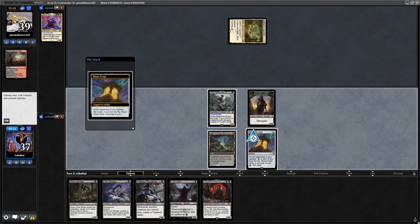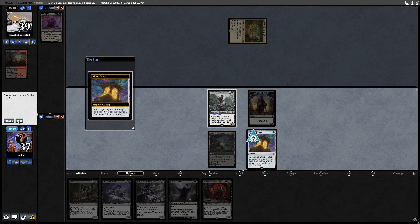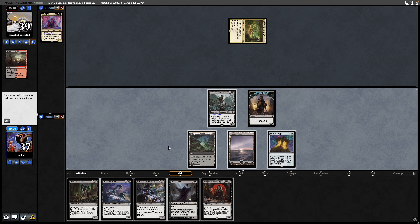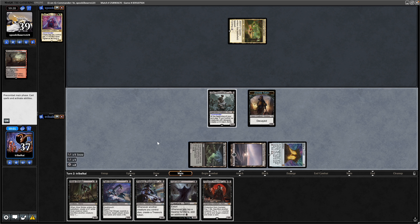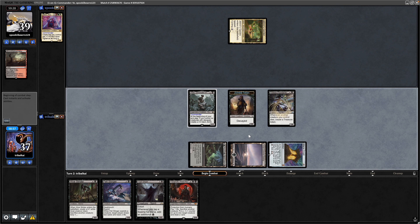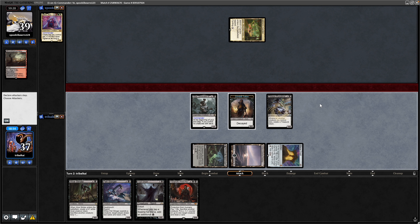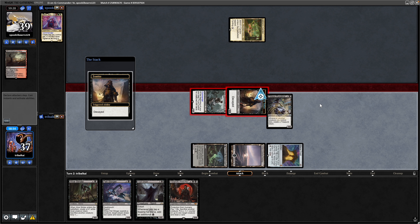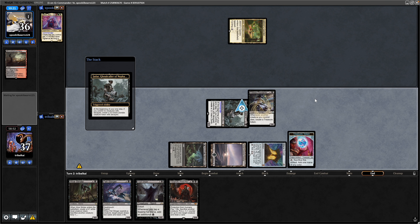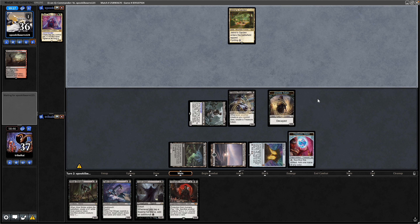If our opponent blows up our Rock it'll be catastrophic, but they get down a Tricycle land. We do make a land — a Swamp as well, which is double mana with the Crypt Ghast. It's still better to set up the Pitiless Plunderer though, and we can start ramping even without a sack outlet. The decayed zombies obviously sacrifice themselves into a Pitiless Plunderer, so at the end of the turn we'll get another zombie token and a treasure token from a creature dying.